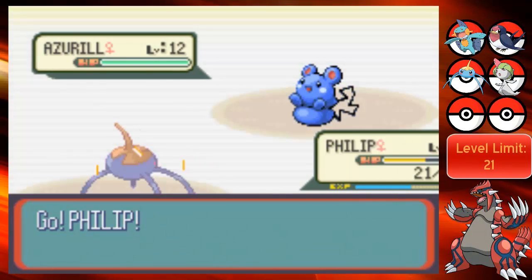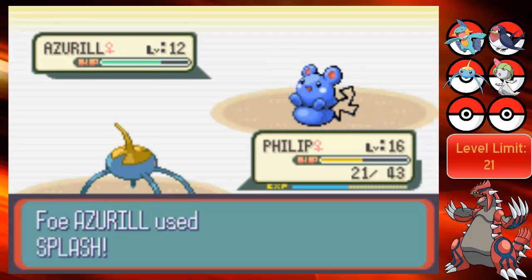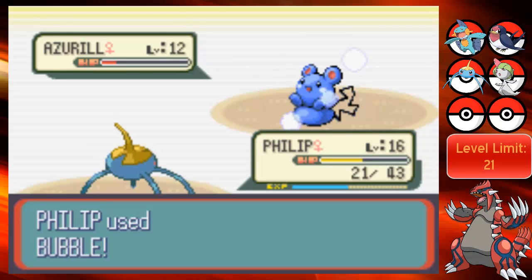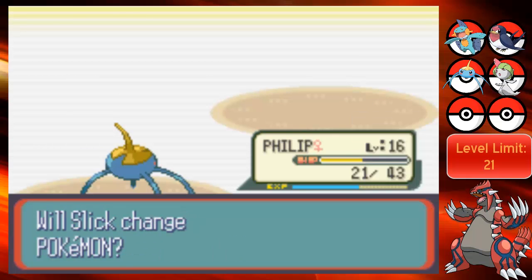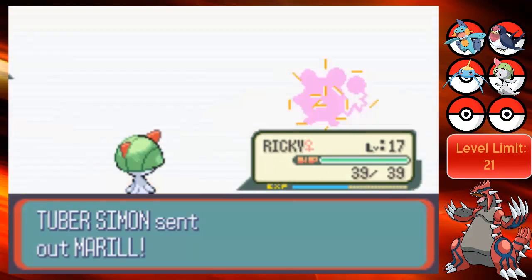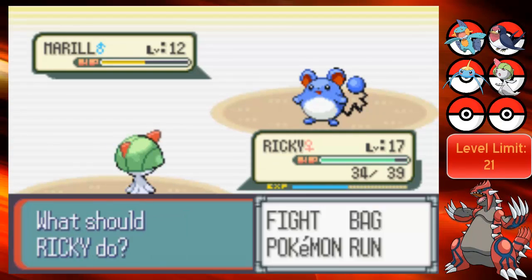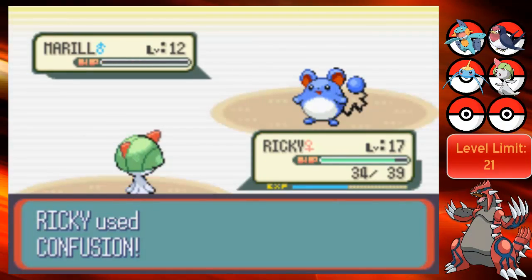Azurill. Bubble should do well against this type - because it is a normal type. And Splash. Oh, Phillip, good job surviving that. And attack lowered, but I don't care because I'm using Bubble. Oh, and that should take it out. Marill - let's go to Ricky. Let's use Confusion. Wow, that did nothing. But another one's gonna take it out. Good work Ricky.